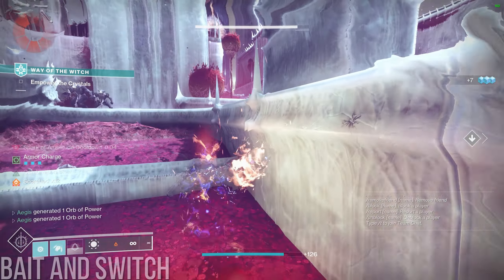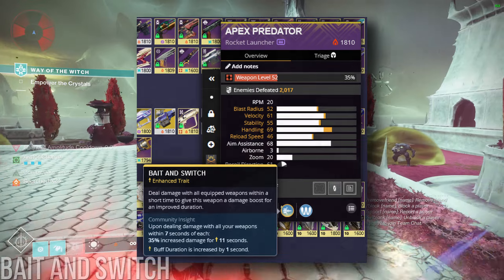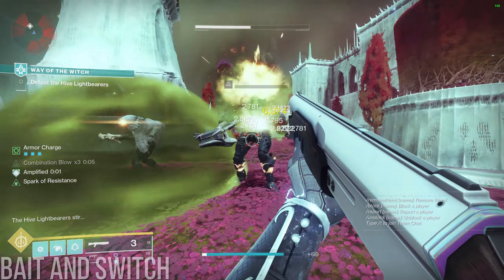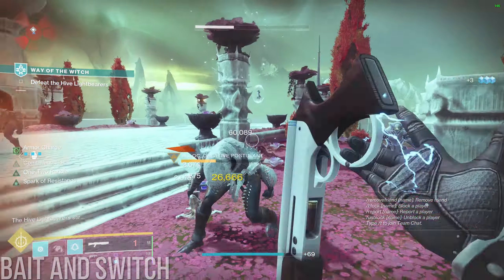Should you enhance Bait and Switch? On a rocket the answer is obviously yes, but what about Cataclysmic? Well, it depends, but I'd say the answer is also yes. It takes 9.45 seconds to shoot 10 Cataclysmic shots, so it makes sense why an 11-second enhanced timer might throw off a rotation or two.